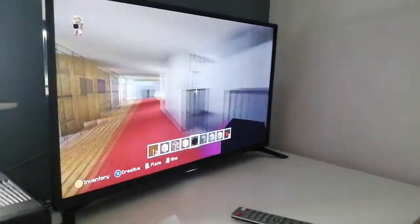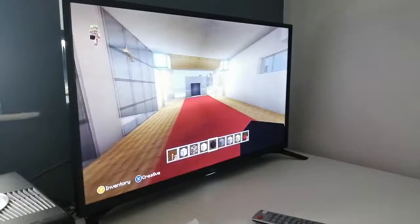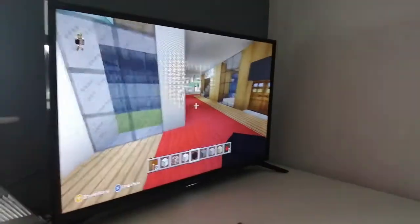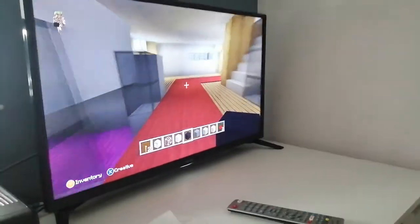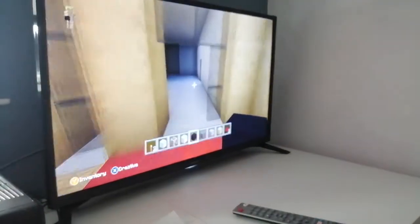There's the fish tank, and there's a dog house. This will be the chill zone like the living room, and this is just like where the dining room will be, and then the garage.